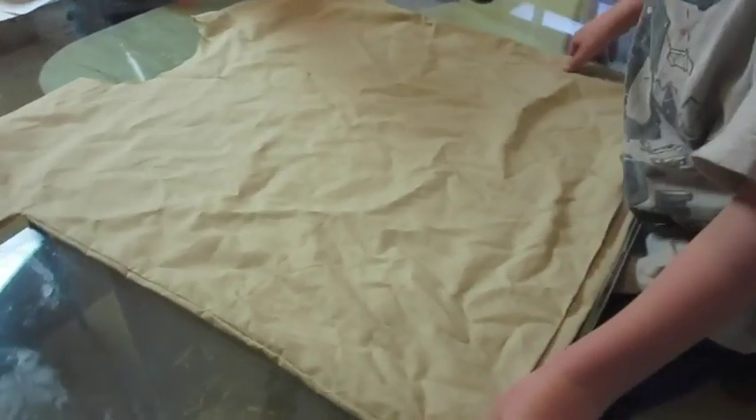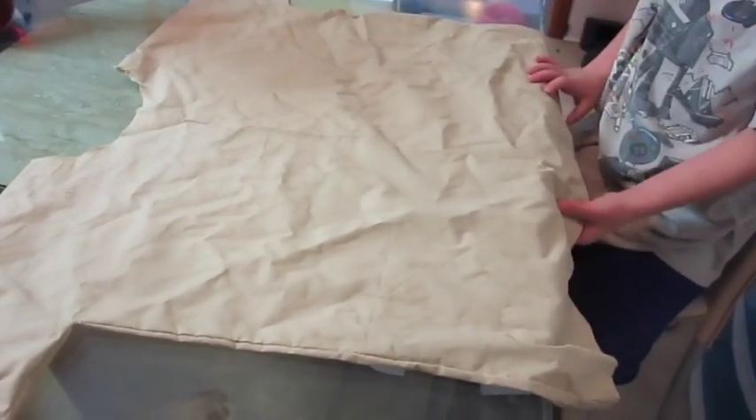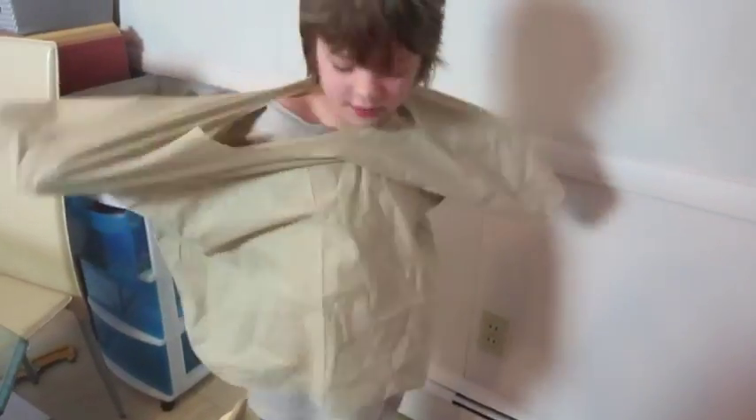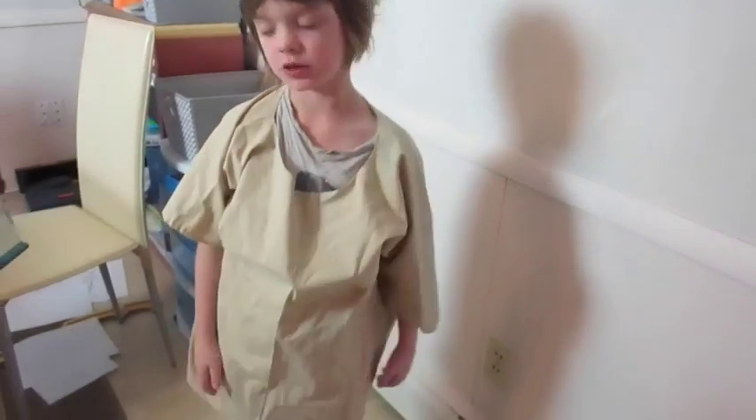Okay so this is my Egyptian tunic — this is what the Egyptians would wear. It's sewn together and it's just some fabric that's kind of brownish. It looks like it wouldn't fit on me at first, but when I put it on it actually fits pretty well. So this is my Egyptian tunic.